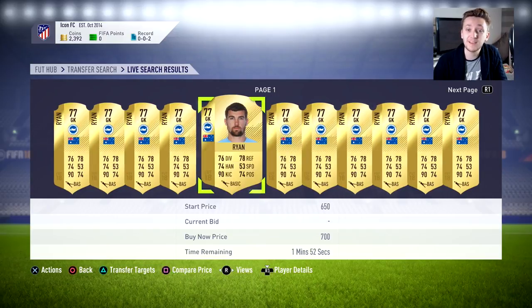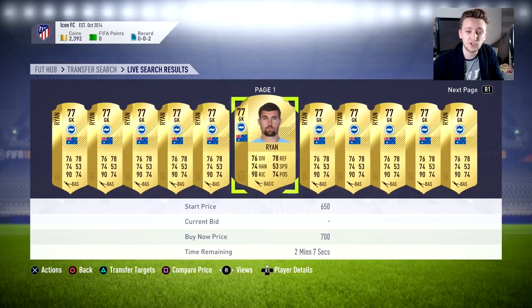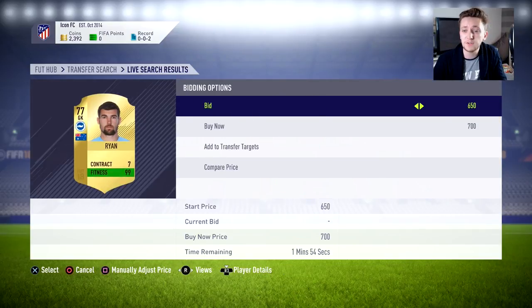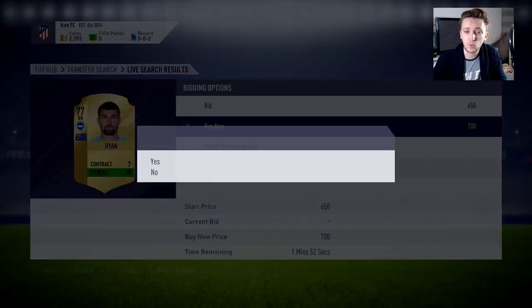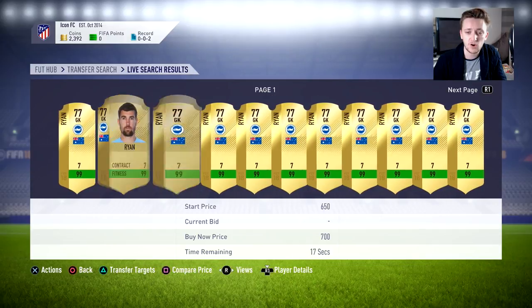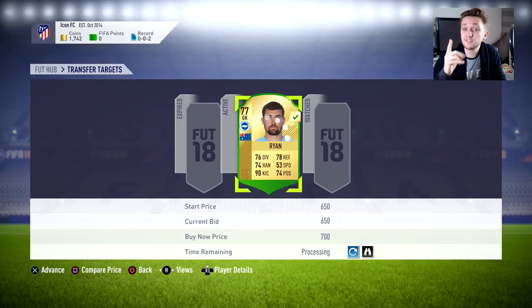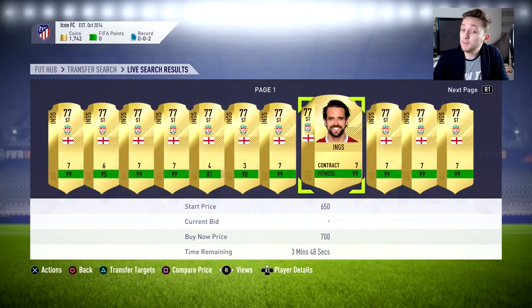Matthew Ryan is an option — only going for 700 coins, pretty much the minimum bin. He's got 90 kicking and decent stats for a goalkeeper, a real bargain. We tried bidding 650 to save 50 coins and got him — Ryan is signed. We're also going to treat ourselves to a Danny Ings card, a 77-rated rare with 83 pace, very cheap, English, fits perfectly with our chemistry.